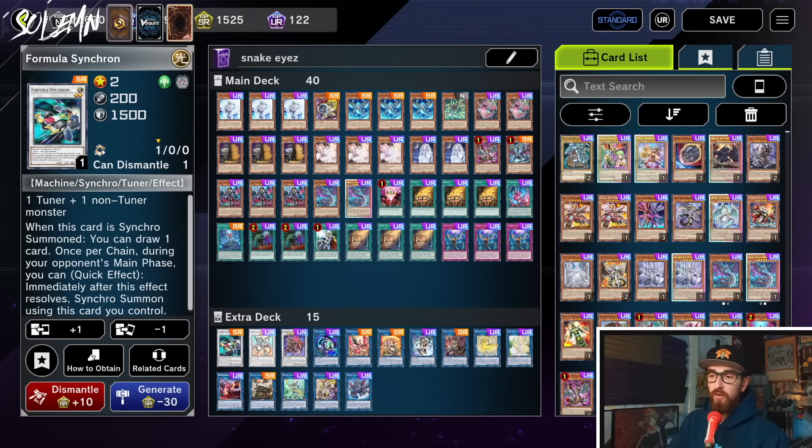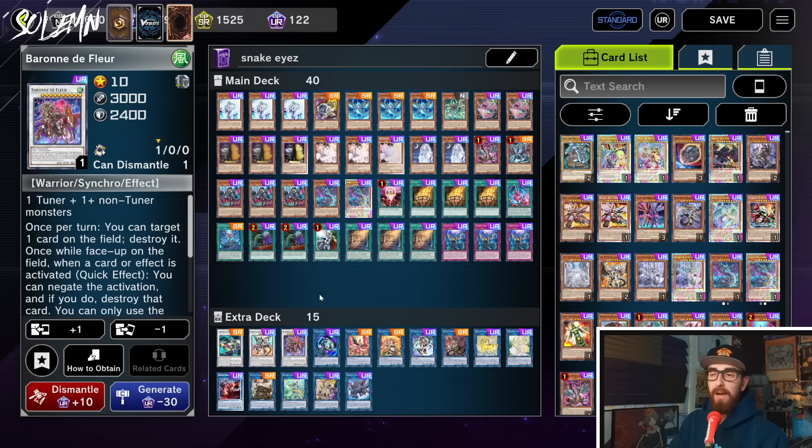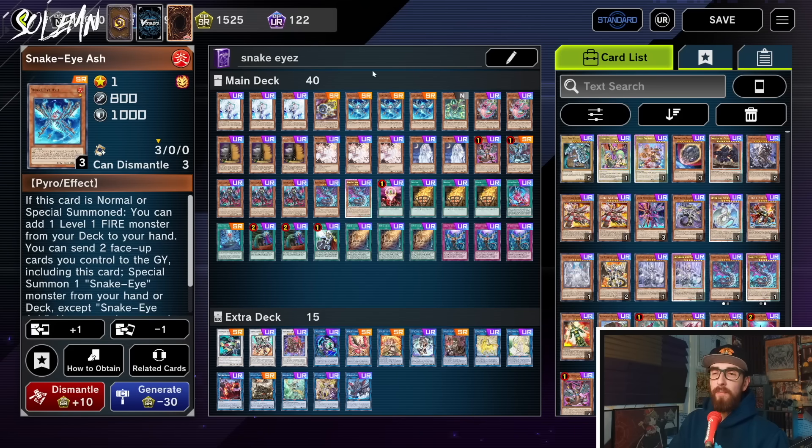Then we have Jet Synchron, which is required for our Formula Synchron, Boralode, Savage, and Baron lines. I'll try to show you some combo replays at the end of the video. Then we have triple Snake Eye Ash — this is, of course, the best starter.